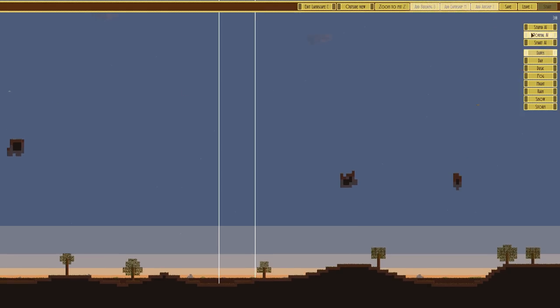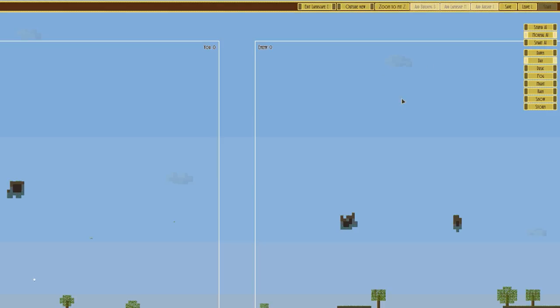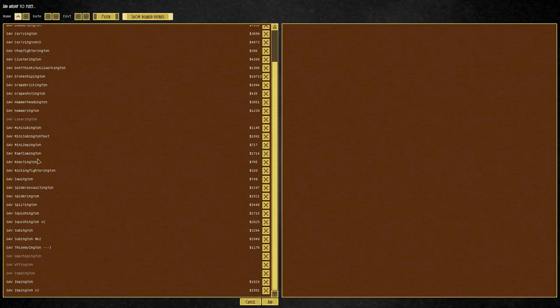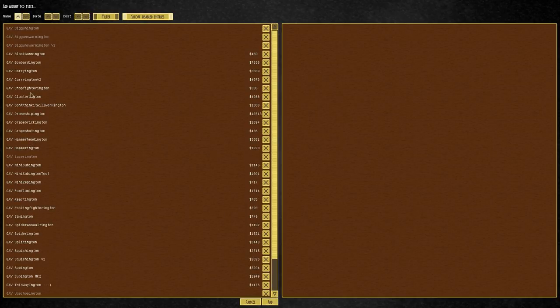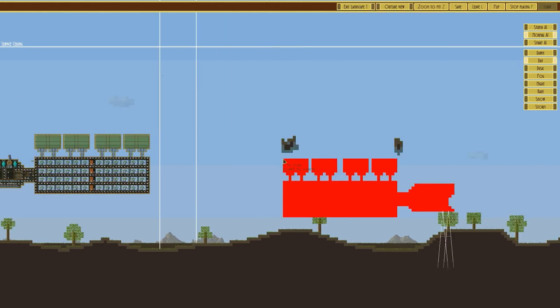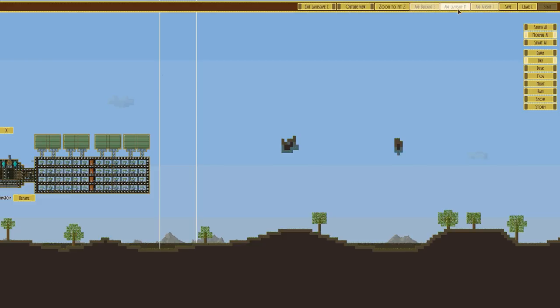Let's go back to combat and analyze. Flak killed them - that's what happened. The flak has been taking them all out. Back to the Drone Shippington - I reckon the subs used their flak to take them out. Okay, let's make it simple.